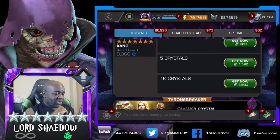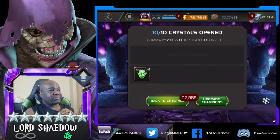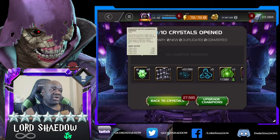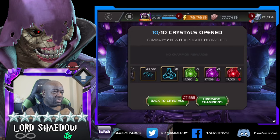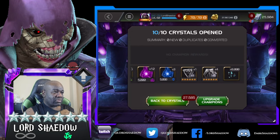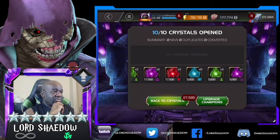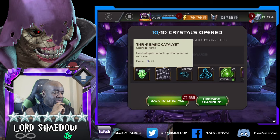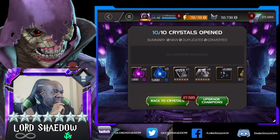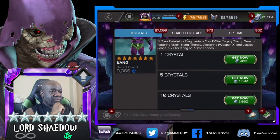Let's grab another 10 and just pop them. Another four of those paragon crystals, rank up material, tier three - boo. Another awakening gem, some more six-star shards and six signature stones - okay, that was horrible. I mean, I like these shards and I like these stones, but six stones are useful. You know - but ew.